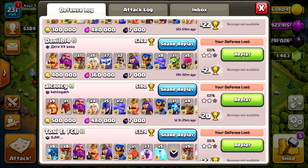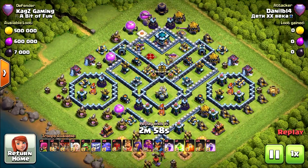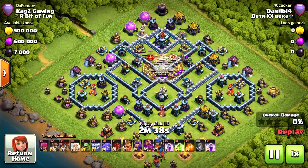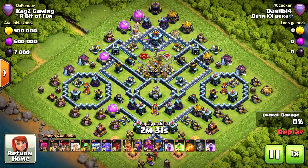Let's start with this replay. The army is 5 healers, 7 yetis, 8 bowlers, 4 earthquake spells, and a jump spell. As you can see, there are 2 islands on the base with single infernos spread around. I usually prefer single infernos over multi. The attacker is starting with 4 air troops to expel the clan castle.